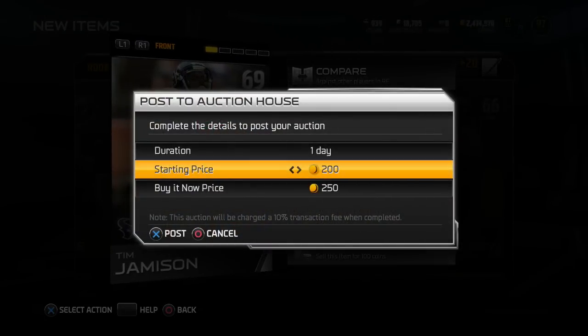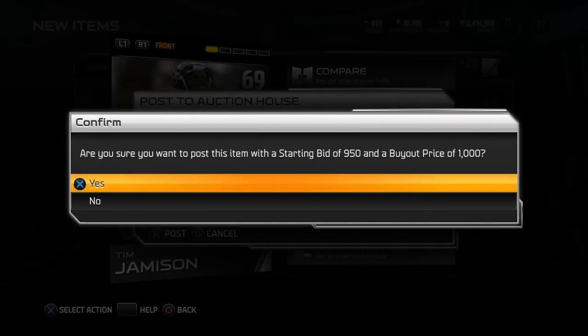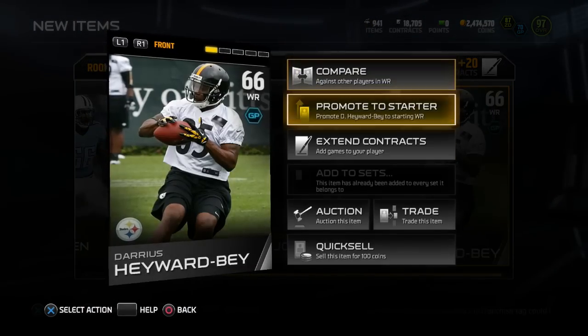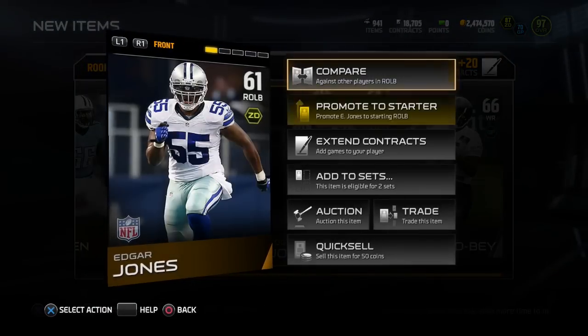You can sell dupes usually for at least 500 to 1k coins, even for ones that aren't that rare. Usually if they're over like 68 overall they're pretty rare, and then look out for rare ones like Chris Presley and stuff like that.